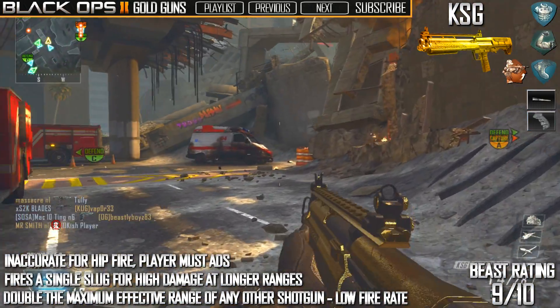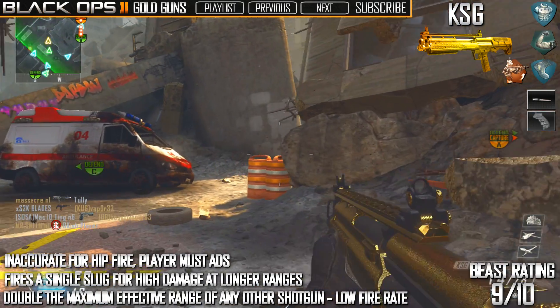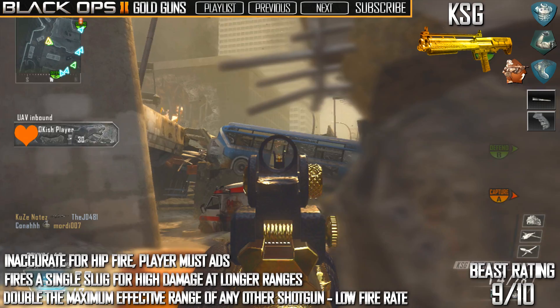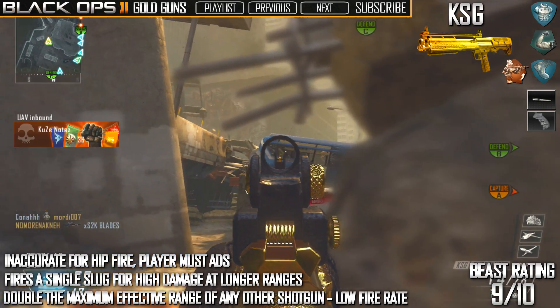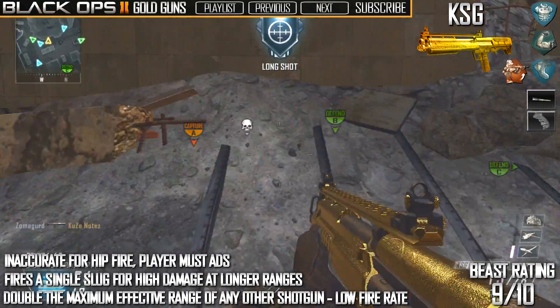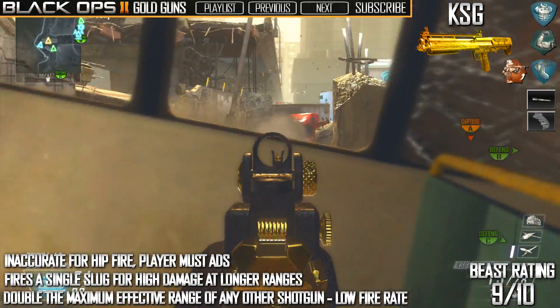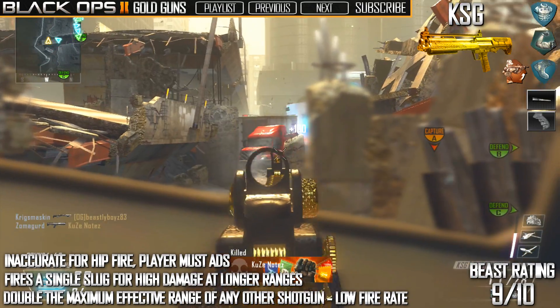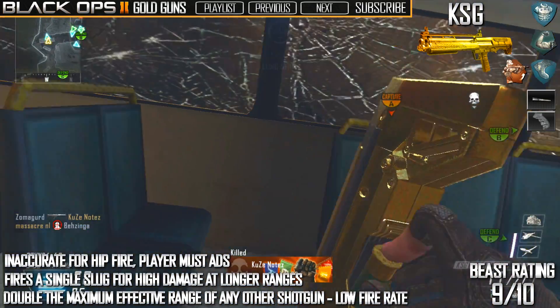Do not fire from the hip with this gun — it is not built for hipfire at all and you'll be very inaccurate. You will sometimes get hipfire kills, but as you can see here where I pick this guy off, you can pick people off from absolutely miles away. The effective range is roughly 30 to 40 meters.